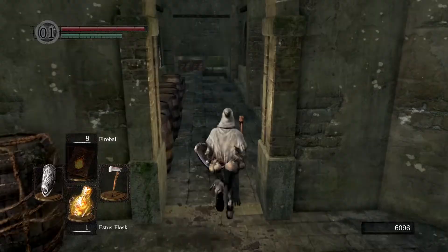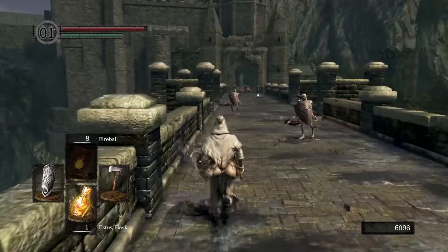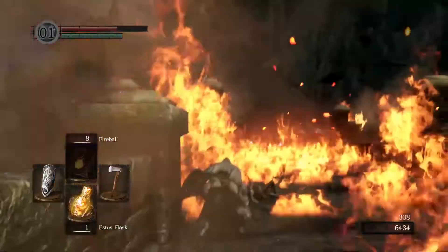Welcome back to How to Souls, my name is Rach and today we're going to look at how to get the Drake Sword in Dark Souls 1. This is a ridiculously powerful item at the very start of the game, and all you need to do is progress past the Tauros Demon boss to where the Hellkite Drake is, here on the bridge leading to the Undead Parish.